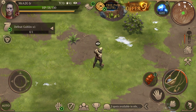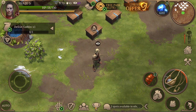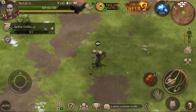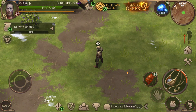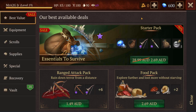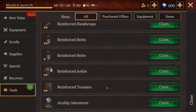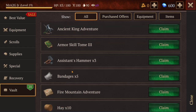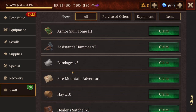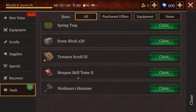Hey guys, welcome back to another video of Stormfall: Saga of Survival. I want to do something a little bit different — I did go through this in my previous video. We are going to go into my vault and grab one of the little quests I've been wanting to do. I'm going to start with the Airship Adventure.